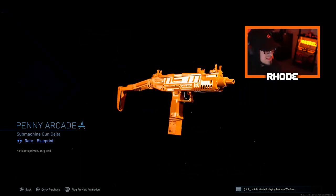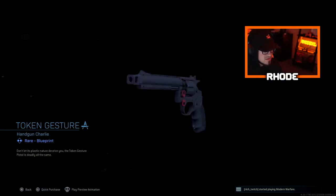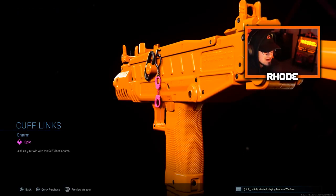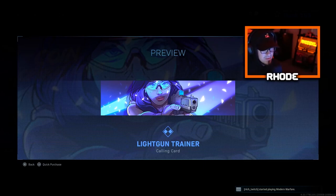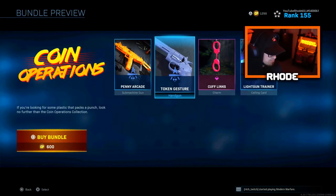We got the Penny Arcade Uzi — this reminds me of like toy soldiers, you guys know that movie? Let me know if you know the movie I'm talking about. And we got the pistol. This actually looks really clean. We got the cuff links charm, like a pink handcuffs, and we have a calling card which actually isn't bad. I wish it was animated and moved a little bit. But yeah, overall we're gonna be covering this Uzi. We'll probably put on the handgun as well, and it's only 600 COD points.